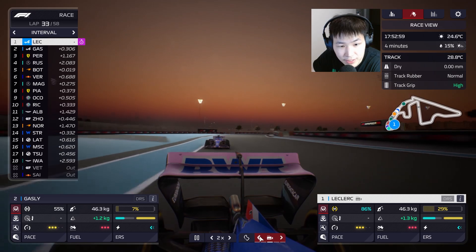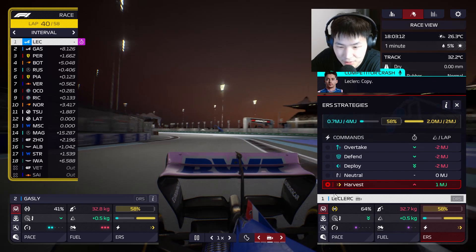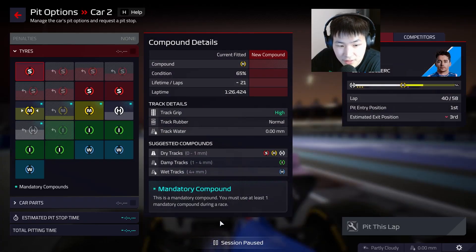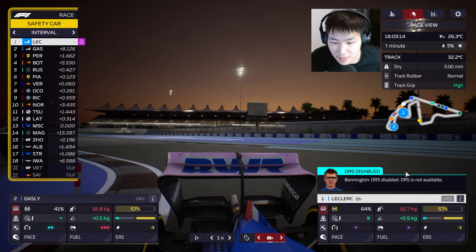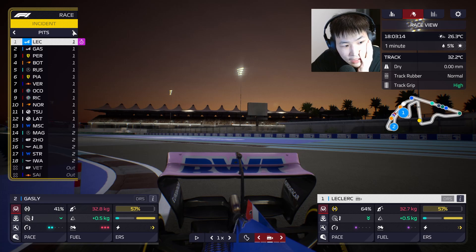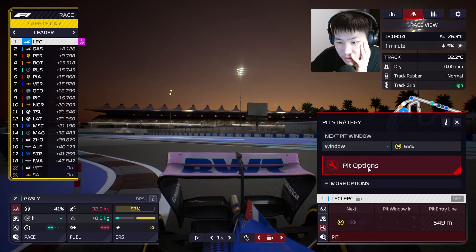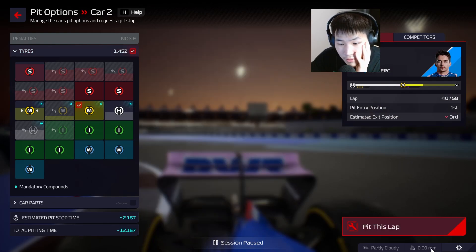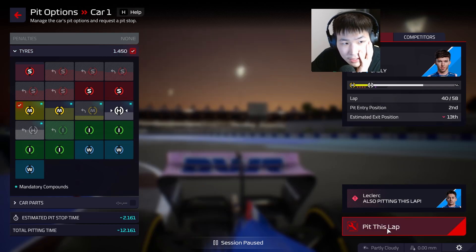Another safety car — hold on, this is golden! This is absolutely golden. What's the gap here to the leader? Can we slot out ahead of Bottas? I think all these guys are gonna pit anyway. Let's pit both cars for a double stack for another set of mediums — same with Gasly. Let's double stack for another set of mediums.